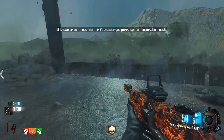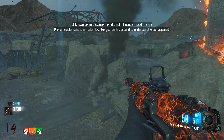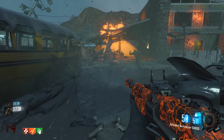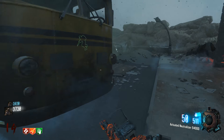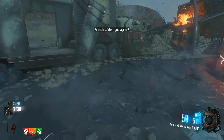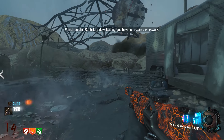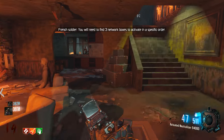I picked up this transmission module. You picked up my transmission module - they need our help. So this is where we save a zombie. Prince Shuler was sent on a mission just like you, but I failed, I had to run. It's imperative that you help me - this will help to understand what is happening here. Restore the network - you will need to find three network boxes.